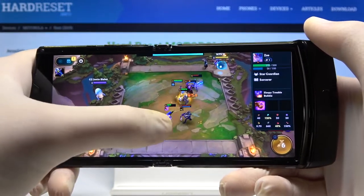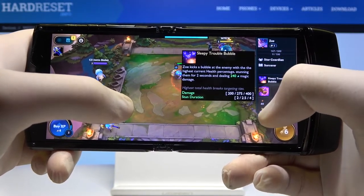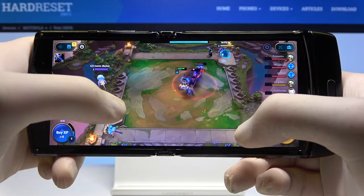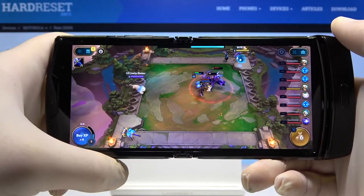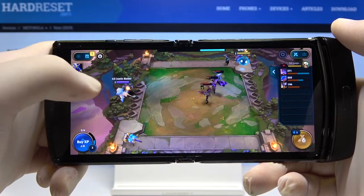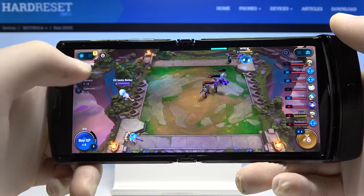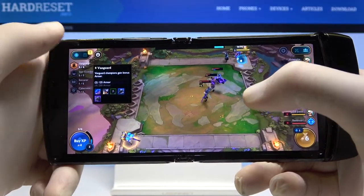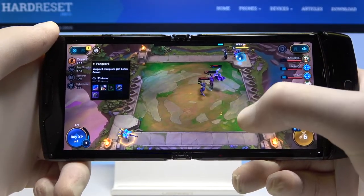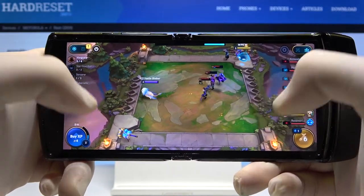Did she crit? It was 200 — how much did the Sleepy Trouble Bubble take? Okay, 200, so it wasn't a crit. We tried. Currently we got the Vanguard bonus — it gives us 125 armor for each Vanguard champion. Right now we have it on Poppy and Leona.